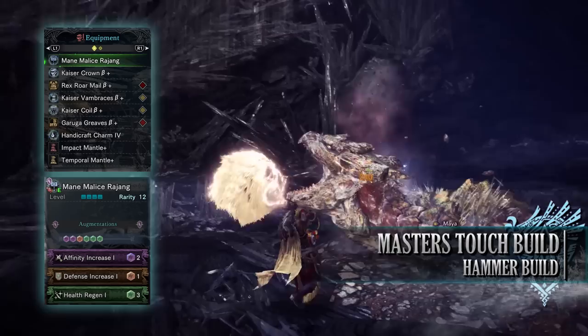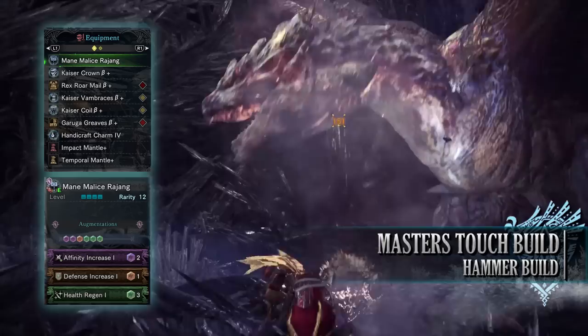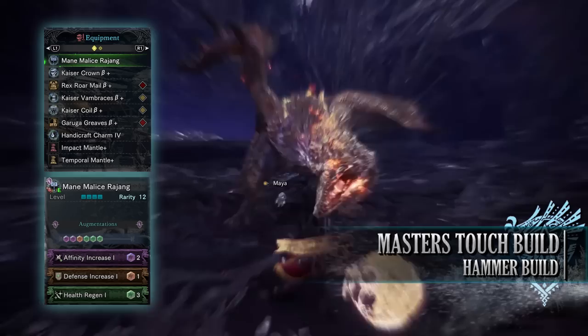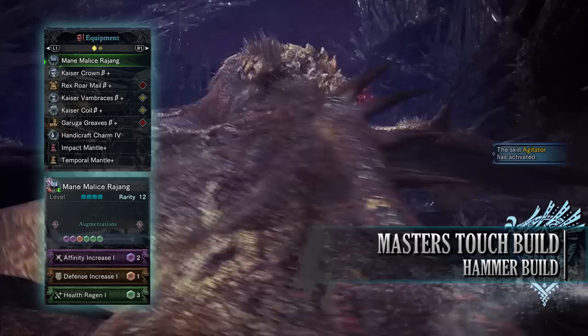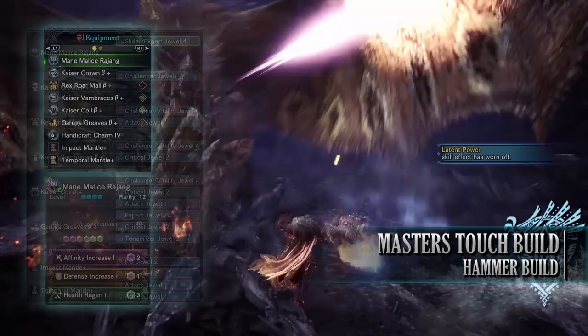For this build you'll need the Kaiser Crown Beta, the Rex Royal Mail Beta, the Kaiser Vambraces Beta, the Kaiser Coil Beta, and the Garuga Greaves Beta. I'm also using the Handicraft Charm 4, and for my weapon I'm using the Mane Malish Rajang, which is the Rajang Hammer. This has an affinity increase augmentation, a health regen augmentation, and then an augmentation of your choice — I've gone for a defence increase augmentation.